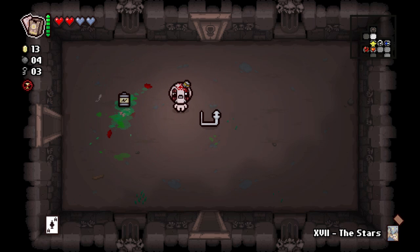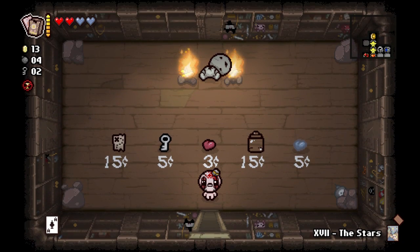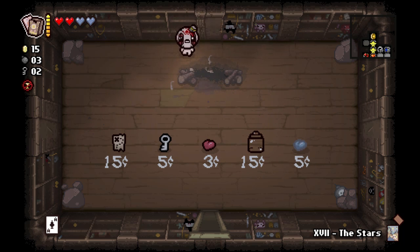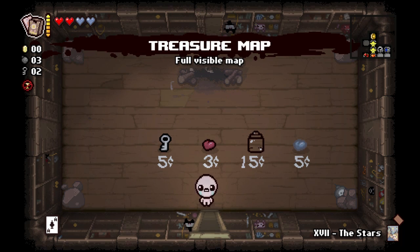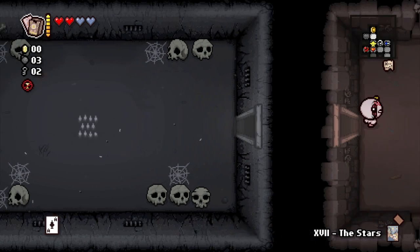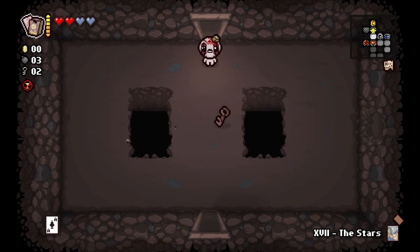Since there's no Treasure Room, the Star card is just going to teleport us to a random room, so whatever happens is completely up to luck. When you pick up a battery item and you have the Battery, it will recharge to the next full step of usability — if you're missing charge dots to make the bar green, it goes fully green, and then afterwards it goes fully yellow.